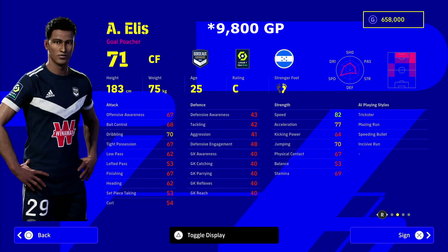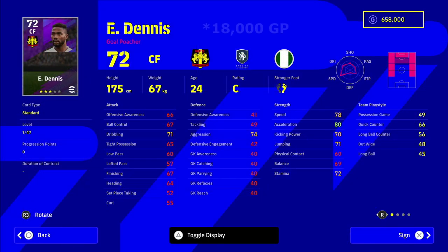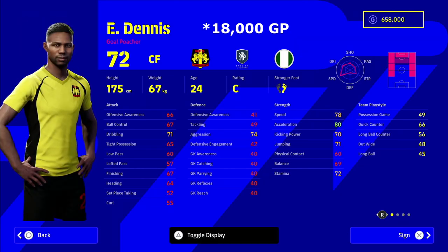Next up we've got another option that's just slightly more expensive but very similar stats to Kaota. These two are budget guys under 10k. Ellis, who plays in League One for Bordeaux, has really high speed and his finishing is a little bit better, but he is nearly double the price. Again, a very good player — I was attracted to his player skills and his speed. You need to have a fast striker, and also a big striker which we'll get to in a second, to be able to make the runs. Playing styles and player skills are a huge advantage.